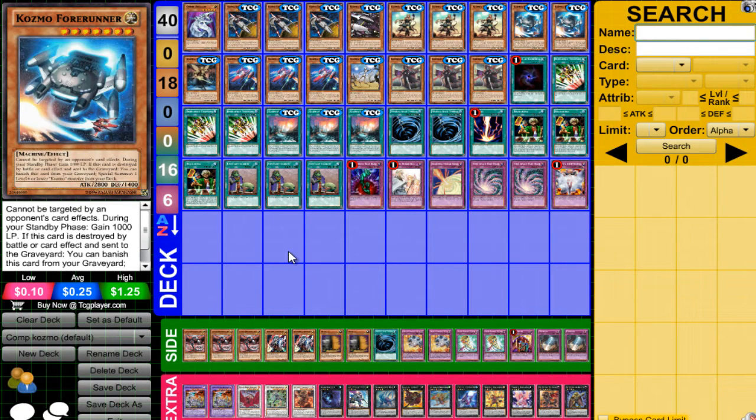2 Forerunner. I really thought about taking out Dogfighter for 3 Forerunner but it would make Allure of Darkness a little bit more dead. So 2 Forerunner for right now. There are times where I bricked Forerunners and it sucked. But Forerunner isn't as good anymore now that Dark Destroyer is out — you can kind of kiss his ass goodbye. He's no longer the meta Cosmo card.